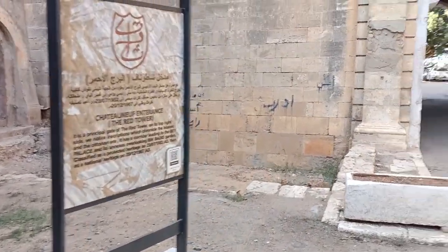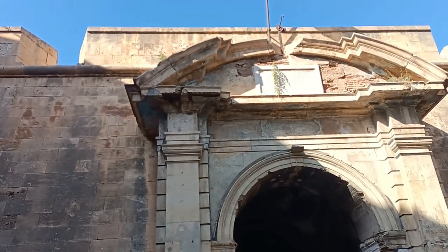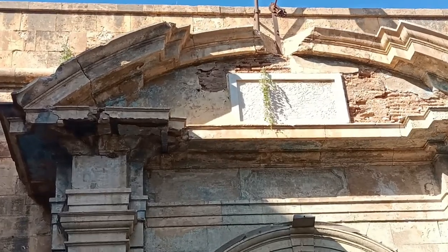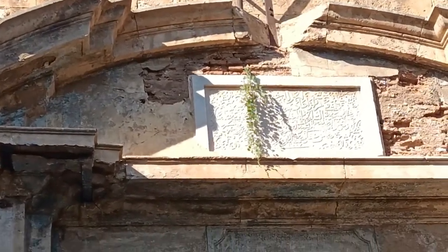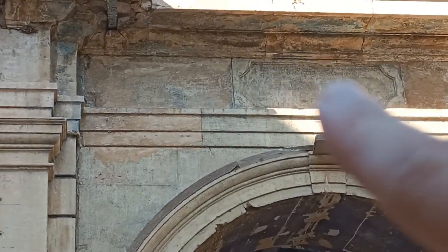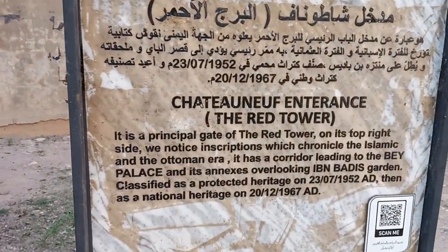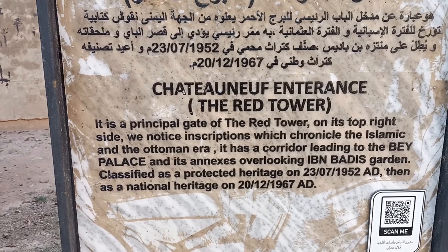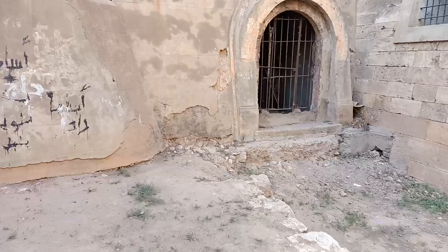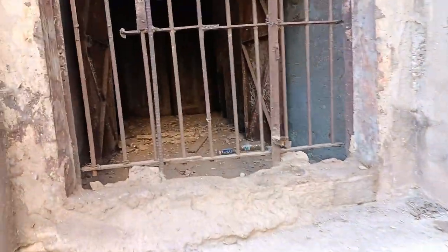This is the entry of Chateauneuf — you can see there is Arabic writing here and Spanish writing here. This is the Chateauneuf entrance, the Red Tower. I can see there is a tunnel — oh my god!